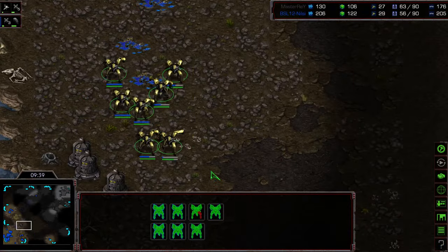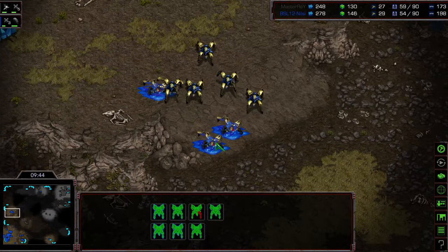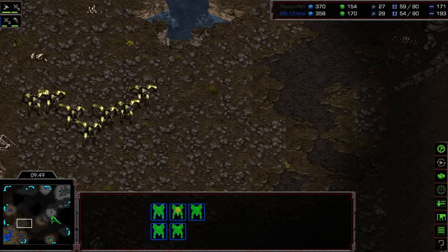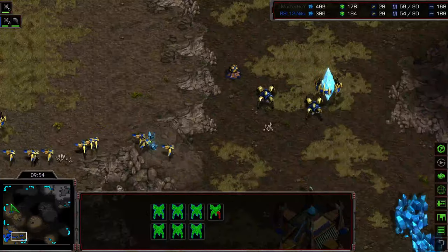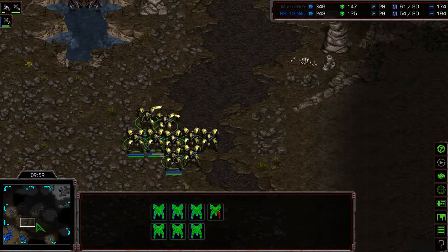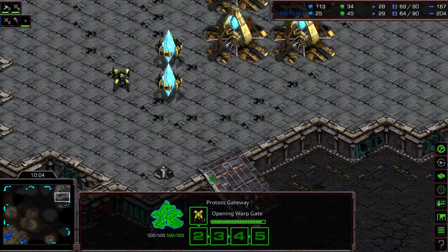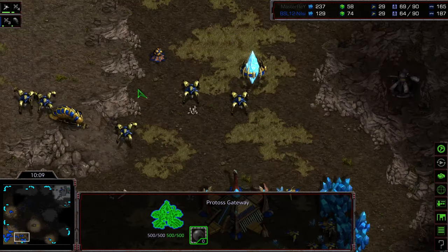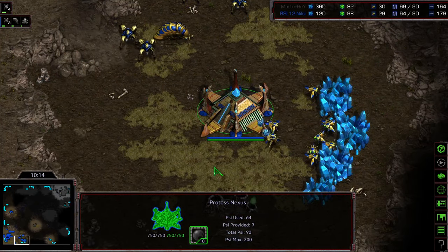Having that additional gateway and all that production is playing out - Nilsi is driving them away from the nexus. Master Ray peeling off some of the dragoons, actually might even be able to dive and take out that nexus. Nice micro from Nilsi using the high ground advantage. Master Ray caught a little bit in between, has a lot of dragoons, has to worry about that attack force from the north potentially pinching his attack force. Nilsi starting to saturate his natural expansion. Supply count in Master Ray's favor, but again it's mostly dragoons. That observer going to wander up and see the five gateways, which is a critical bit of information at this stage.